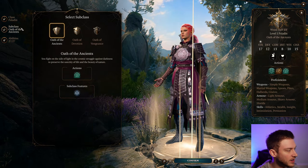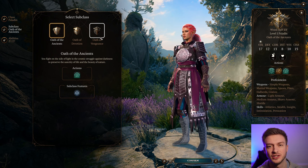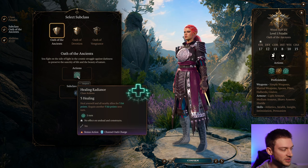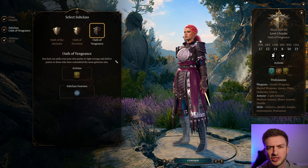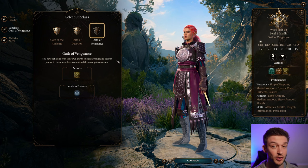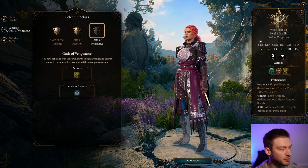We're going to start off with Oath of the Ancients or Vengeance being the better two options. Vengeance gives us a bit more single target damage whereas Oath of the Ancients gives us more healing. We should push towards becoming the Oathbreaker Paladin because that brings some more synergy. So I'm going to go with Oath of Vengeance to break the Oath of Vengeance.